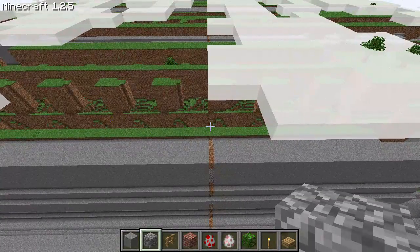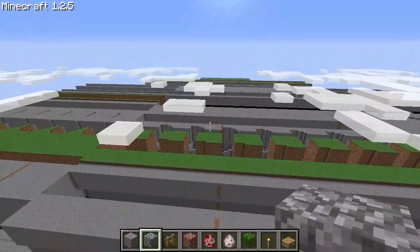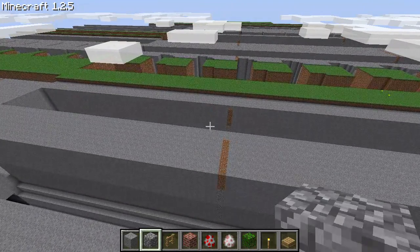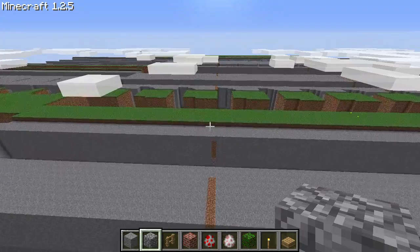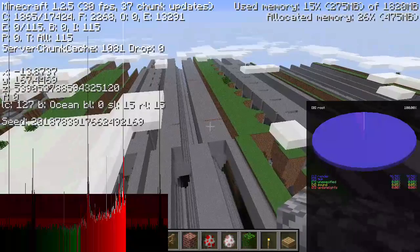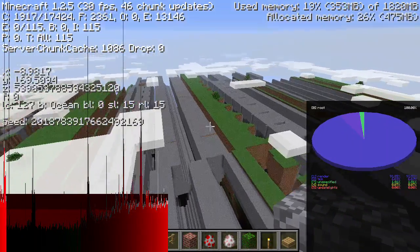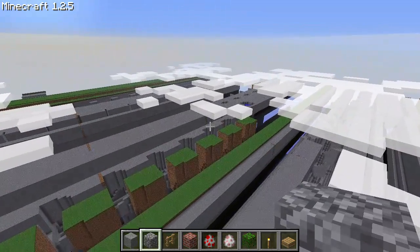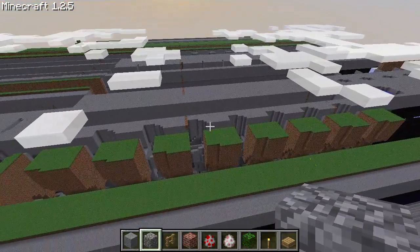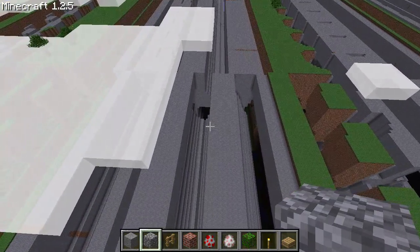In this case: 1 quintillion, 152 quadrillion, 921 trillion, 504 billion, 606 million, 846 thousand, 976 units — or 2 to the 60th. That way is the positive Z, and that way is the negative Z, north. The artifacts only seem to repeat 4 times before this mark, yet they repeat 8 times after this mark. So I do think it is something of selector noise losing precision.